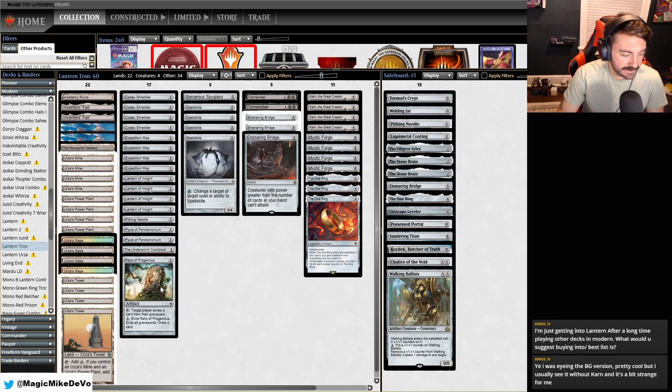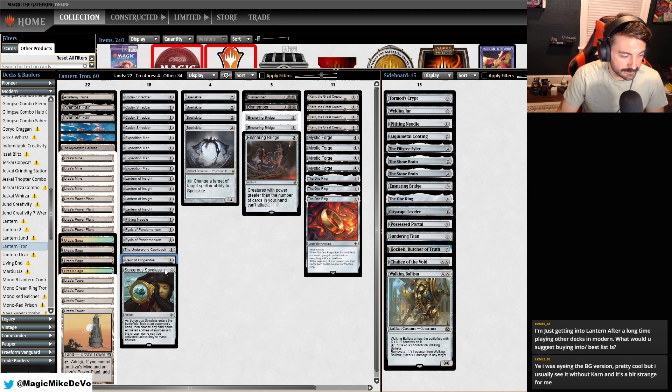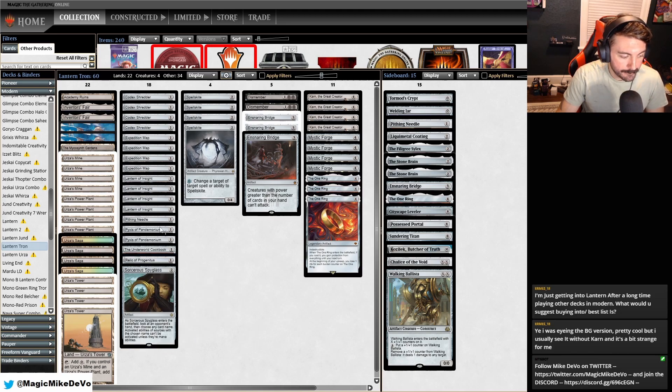We have one Relic of Progenitus, obviously good against graveyard decks. You don't necessarily want to activate it if you're trying to get back things with Academy Ruins, but it's good against Living End and Murktide and stuff like that. We have one Spyglass, which is just a more expensive Pithing Needle but lets us look at their hand. This deck really folds to Planeswalkers — Teferi, Wrenn and Six. Pithing Needle and Sorcerer's Spyglass also shuts off Boseiju, which is very popular now, and Boseiju just wrecks us.